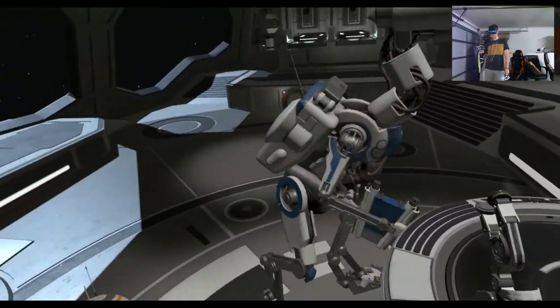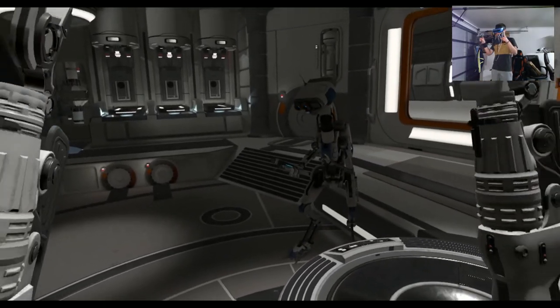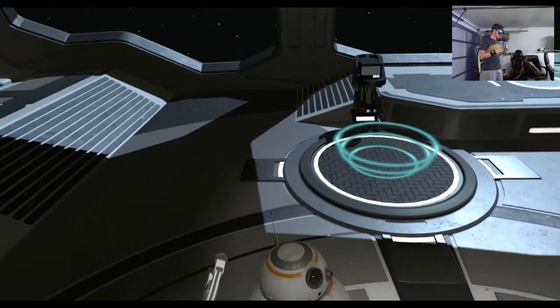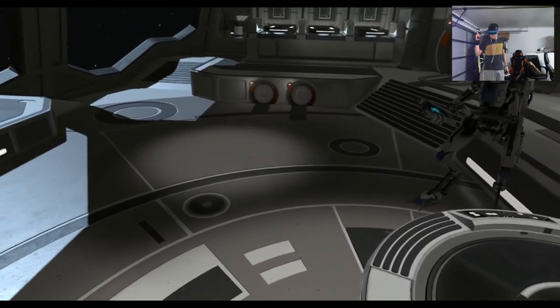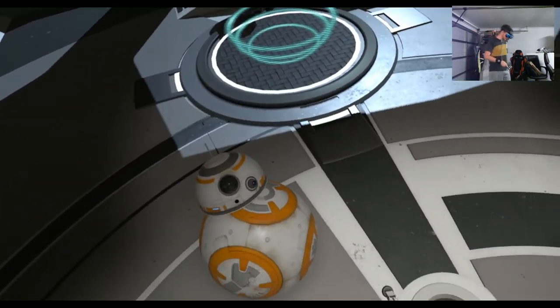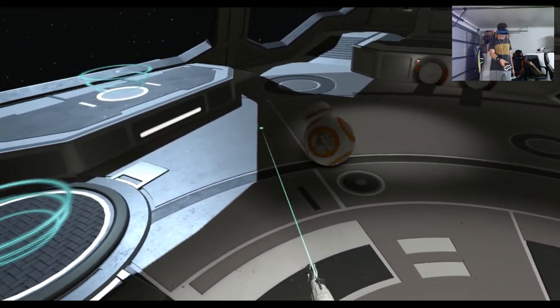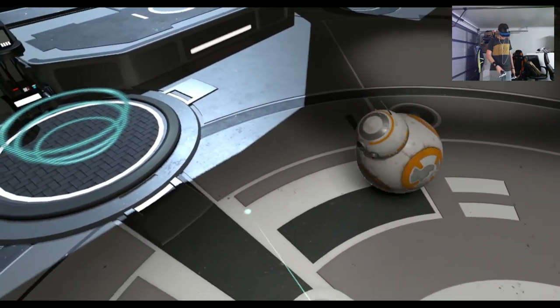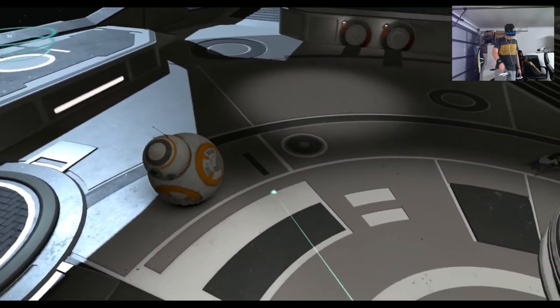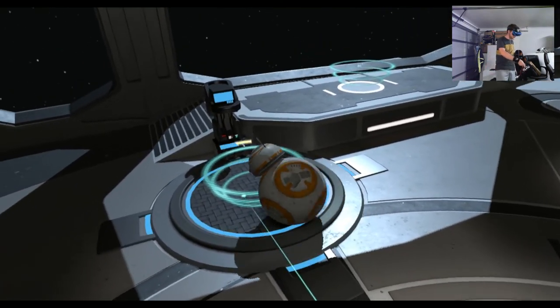I'm seeing quite a lot of glitching here — dark spots keep appearing in my right eye. I know that sounds bad, but I assure you it's inside the VR headset, not my real eyes. Interesting. It's like playing with a big fat robotic cat. Let's play follow the laser pointer.